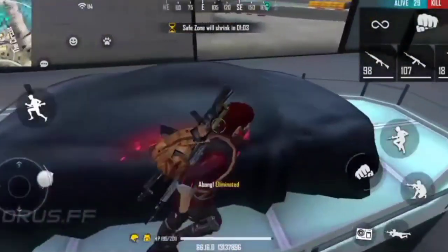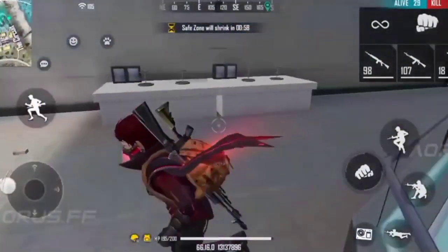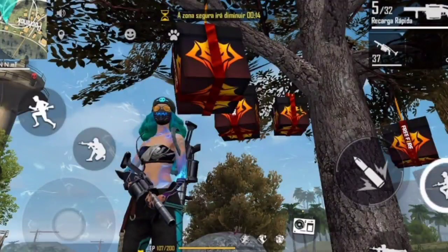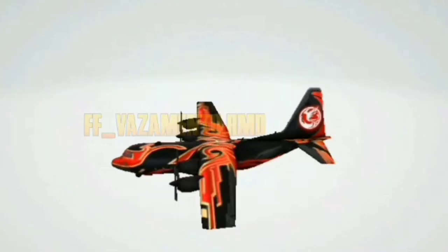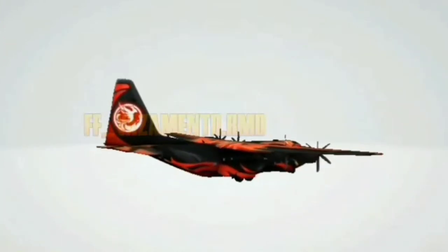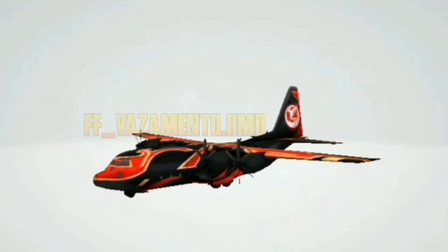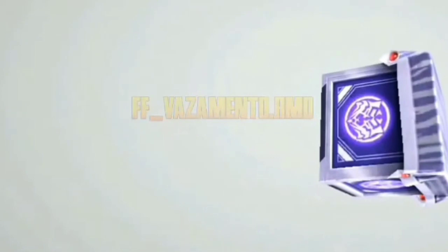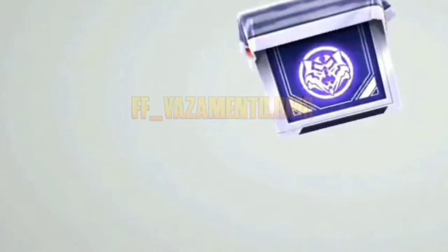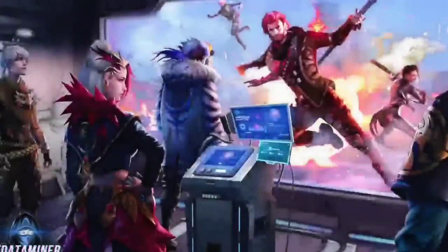From the Rampage event, first you can see the skin of the plane. You can also see diamonds in the game, the design of the airship, and its color theme. There is also an airdrop skin you can get in Rampage. The rest of the items will be of the pin type and their design will be revealed.